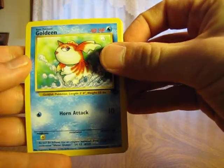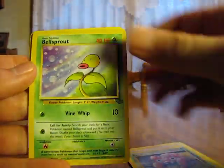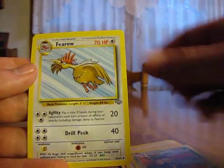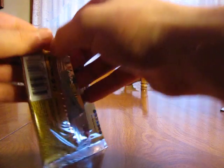So we have a Goldeen, Meowth, Spearow, Pokeball, Paras, Bellsprout, Nidoran, Persian, Exeggutor, Fearow, and another Jolteon. I already got that holo — come on, a Flareon holo is the one I need. Did I get a Vaporeon? I can't even remember now from my first box.